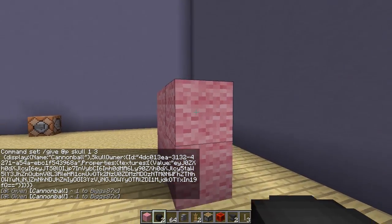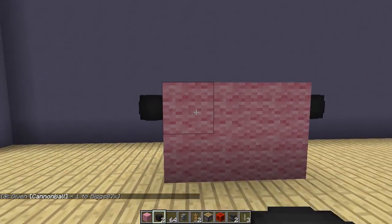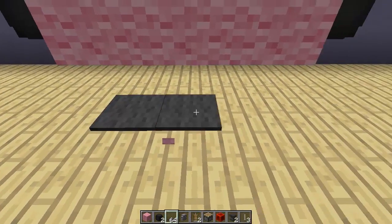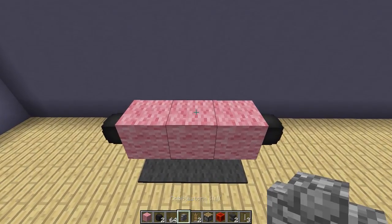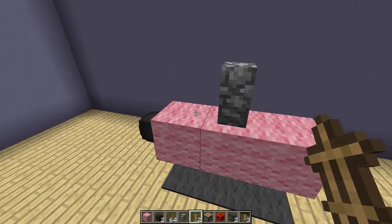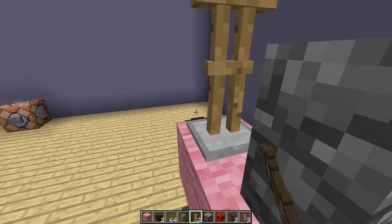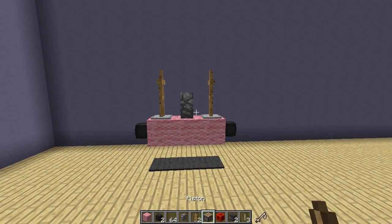Once you have the custom heads, place one on the right side and one on the left side. The next thing we need to do is destroy these three bottom blocks and place down three carpet instead, just like that. Then grab your cobblestone wall and place it in the middle. Next, grab your armor stands and place one on the left and one on the right, but they need to be facing sidewards — place one there and one there — so we get something that looks like this.